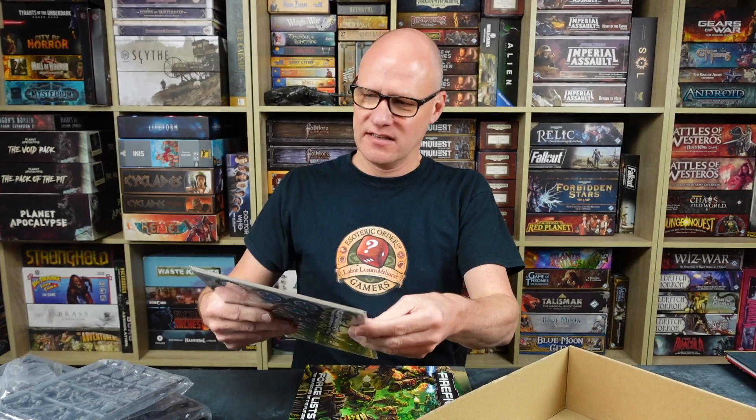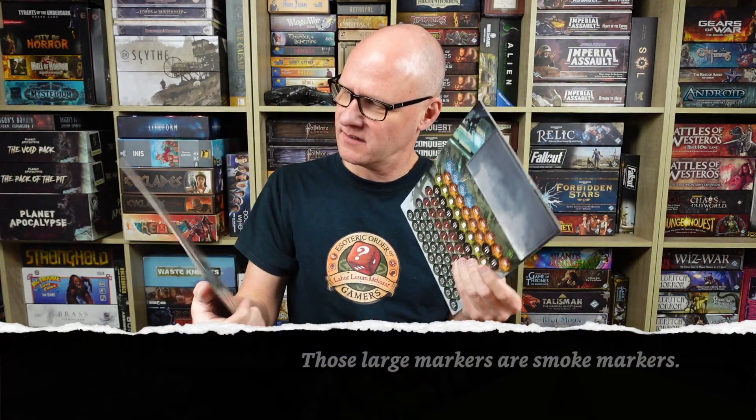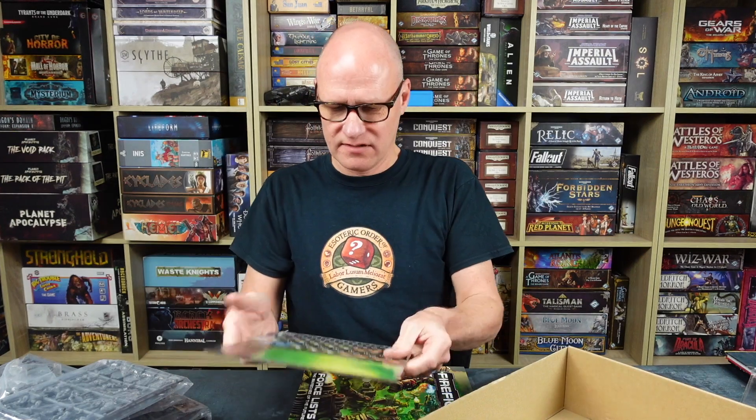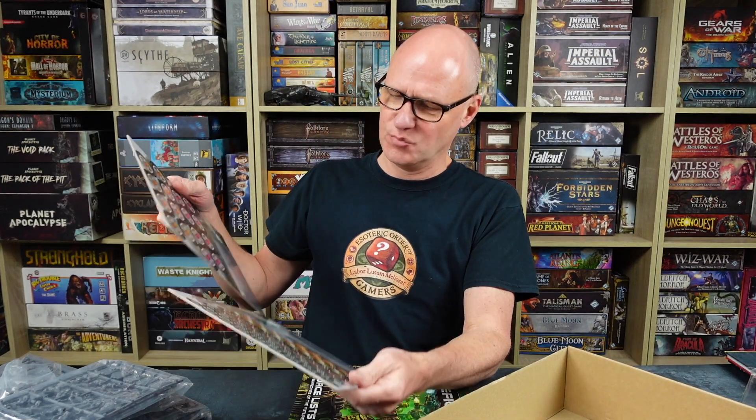You've got some nice counter sheets — lovely colourful sheets on nice thick cardboard. These are for things like activation tokens, pinning tokens, objective tokens, and things like that.